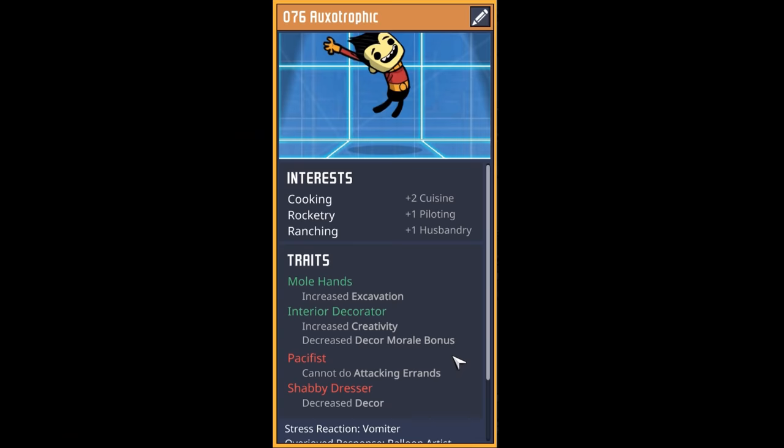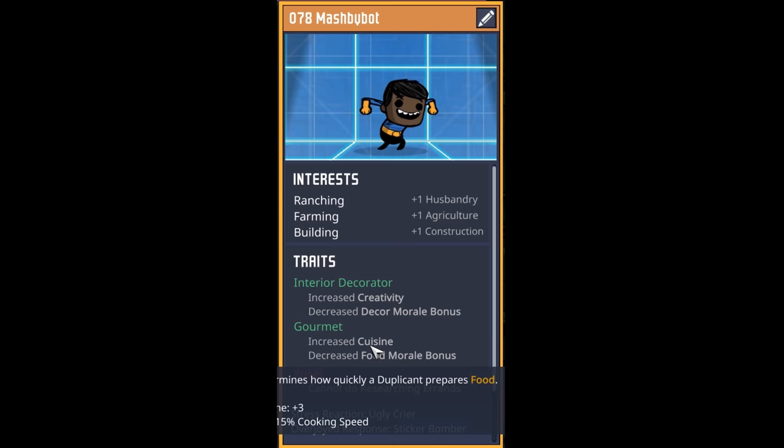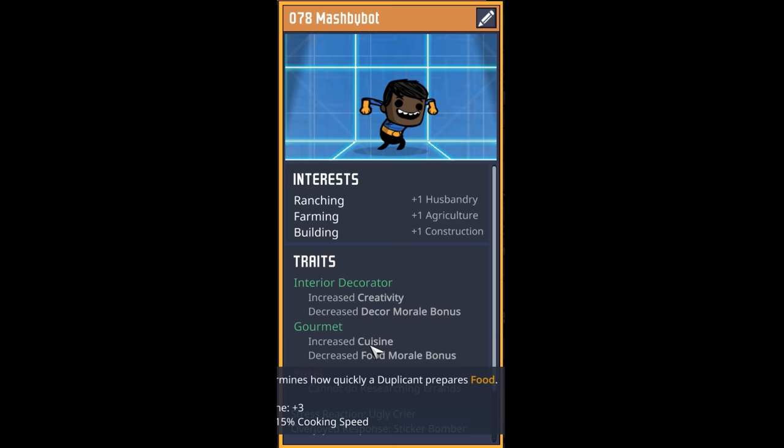Our next dupe is a cooking, rocketry, and ranching expert with molands and interior decorator — plenty of positives for only being a pacifist and a shabby dresser. Welcome to dupe number 76, Oxotrophic. Our next dupe is a slow-learning, plant-murdering, mole-hand-using tidier builder — yes, this was the best available. Welcome to dupe number 77, Maximilian Henschey. Our next dupe is a ranching, farming, building extraordinaire — a little bit yokel, but gourmet and interior decorator as well. Welcome to dupe number 78, Mashpee Bot.